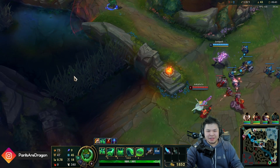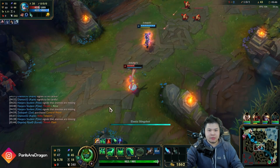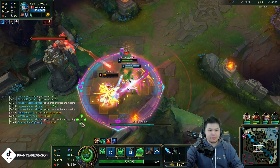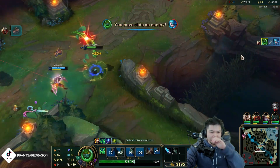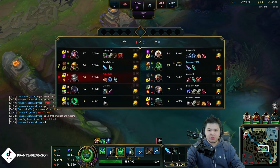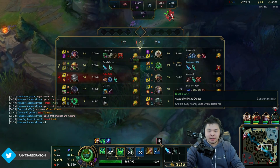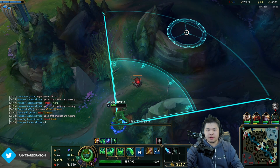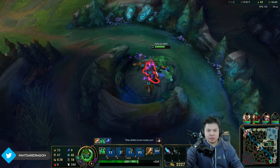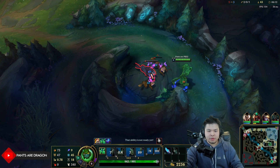That's a lot of XP. I'm going to get my Aftershock off and I'm going to be level 6 here. I should go to my wolves, do a full clear. And yeah, that's about it. Let's just do a full clear. We're kind of low. Unfortunately we can't get our Gromp, but it's okay.